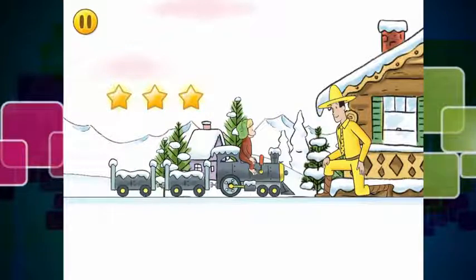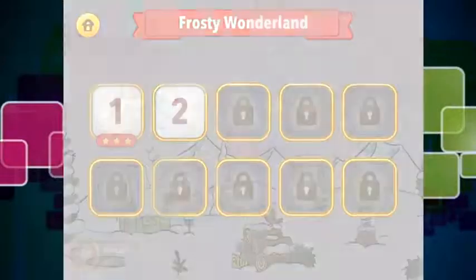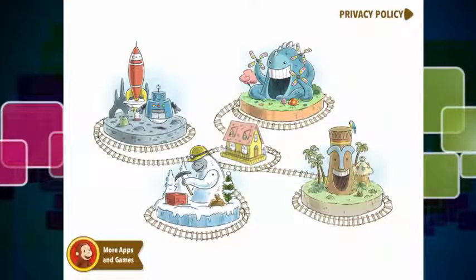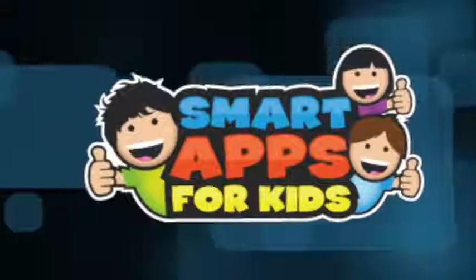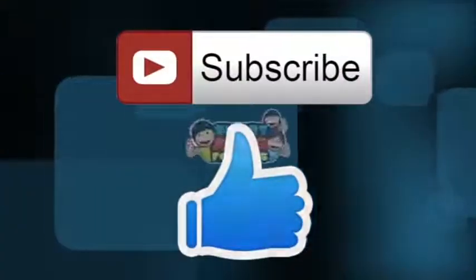George managed to get three stars and has cleared another level. Frosty Wonderland, which is what this level is called, has ten levels as well. So if we go back to the home screen, as you can see we played two levels and there are two other levels for you guys to check out. You can download this app from the iTunes store. Thank you for watching — don't forget to subscribe and give us a big thumbs up for new app demos every single day!